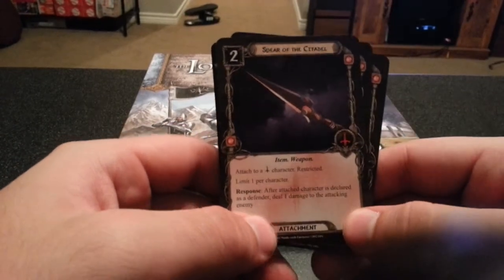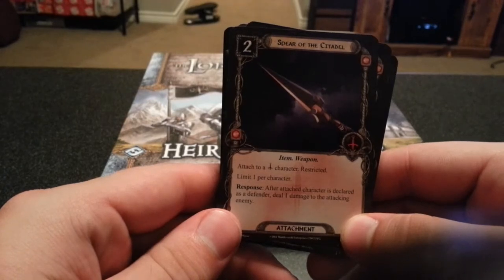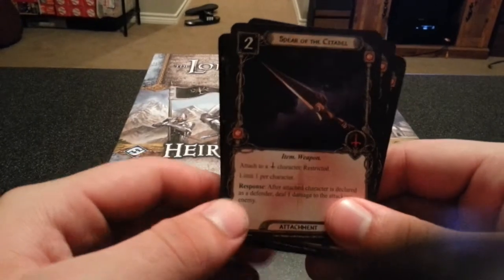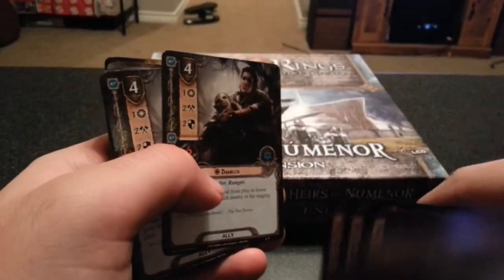Next we have the Spear of the Citadel, attached to a tactics character. Restricted, limit one per character. After the attached character is declared as a defender, deal one damage to the attacking enemy. That sounds like a good card, especially with Behrgond having four defense — block with him and the enemy still takes damage no matter what.